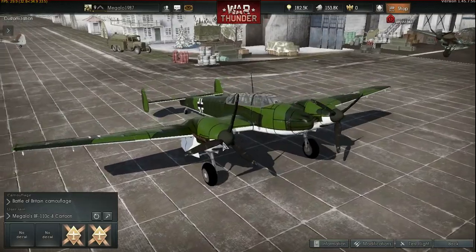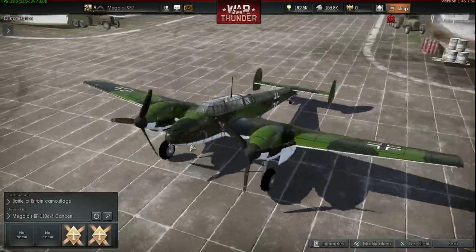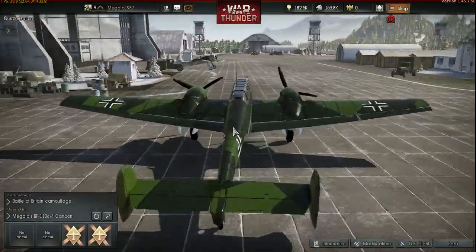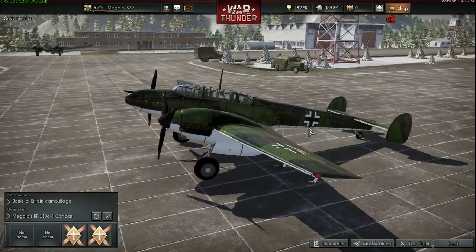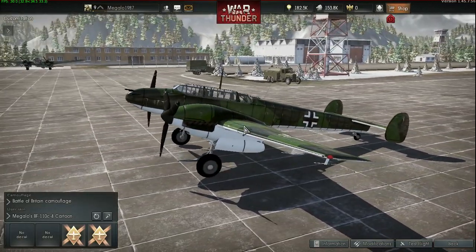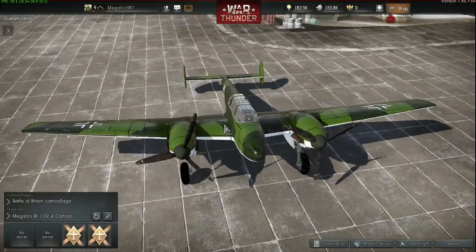If you want to see any more planes cartooned, just tell me. This one will be up on the War Thunder forums in the new year, so I'll be doing cartoon styled items. The next one I'm doing is the ME-262, which is the Jetfire - the first jet fighter you see in the epic film I watched called Red Tails. People don't like it but I do, because it's nearly accurate, and the ME-262s are very powerful.